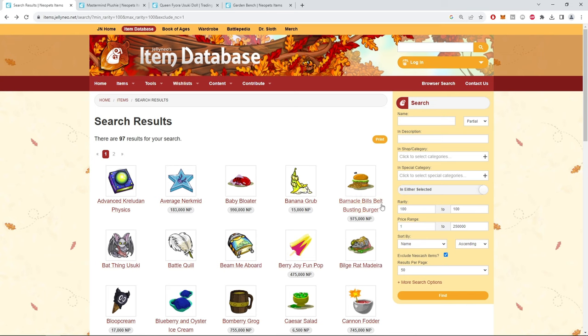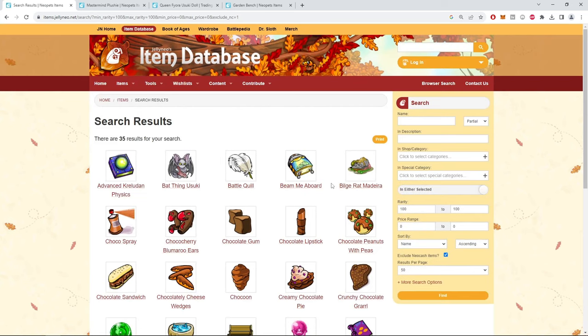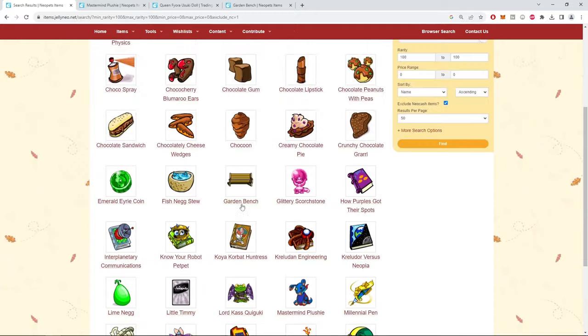Out of the 97 R100 items, about 35 of them give you game-altering neopoints — roughly a 35% chance of something actually valuable, though a little less since some weren't worth that much.